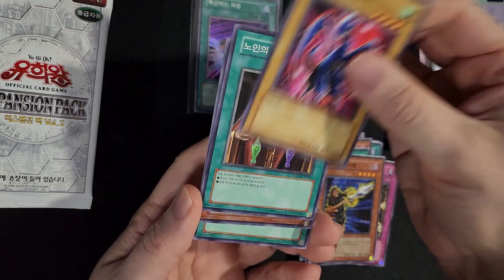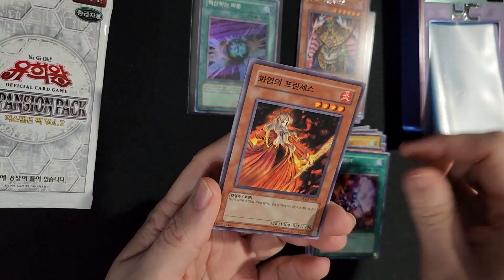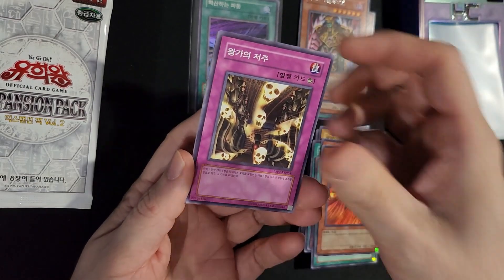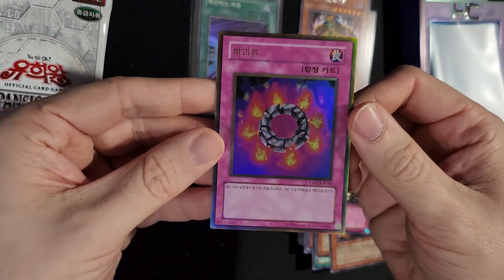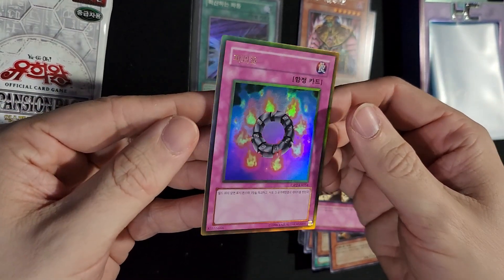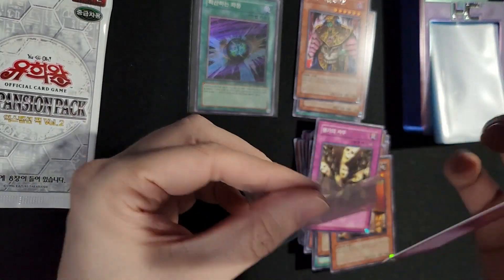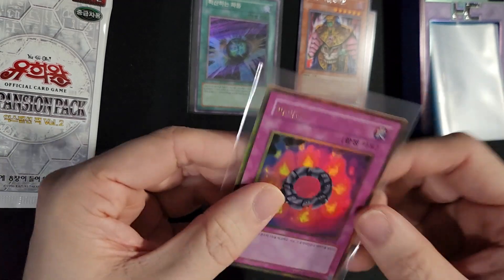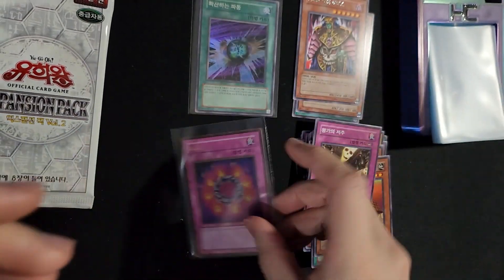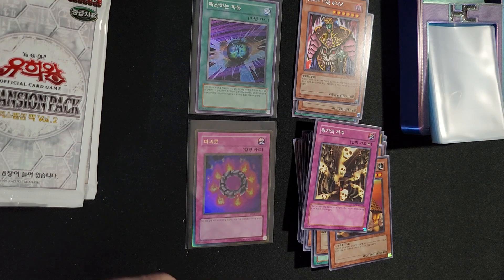Another Luster Dragon. Oh! Pulled two cards there, but there's a nice gold. I believe that's Ring of Destruction — could be wrong, but really nice looking gold. The gold looks sharp too. They remind me of the older gold rares, not so much the newer ones, but I like this. That's really cool. I think it's probably one of the better gold rares if I had to guess.